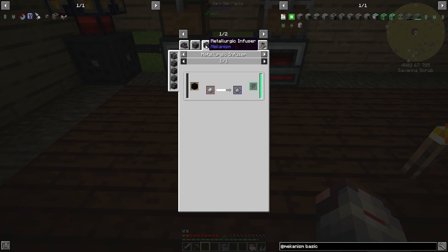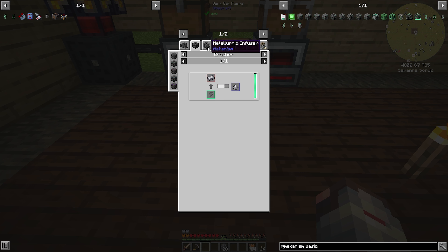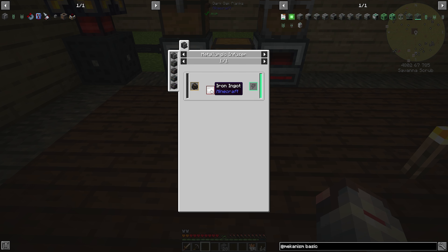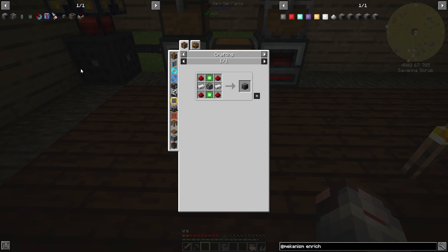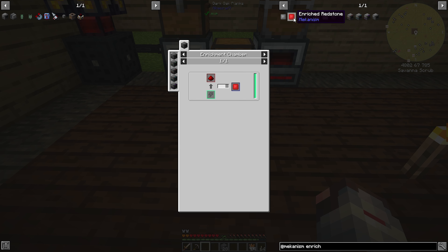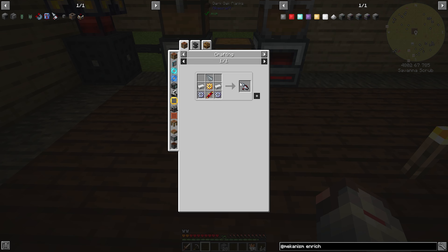The steel is going to be the hardest part for us to make. Steel dust can be made in a metallurgic infuser using enriched iron and carbon. Enriched iron is iron and coal in another metallurgic infuser, so we're going to need two of those. And if we're going to do that, we'll also want an enrichment chamber — we won't be able to do it right off the bat but eventually. That'll make it so instead of one redstone per one iron, it's effectively one redstone to eight. Anyway, we need to do all that. Planning things out, a little disorganized, but that's what we're here for.